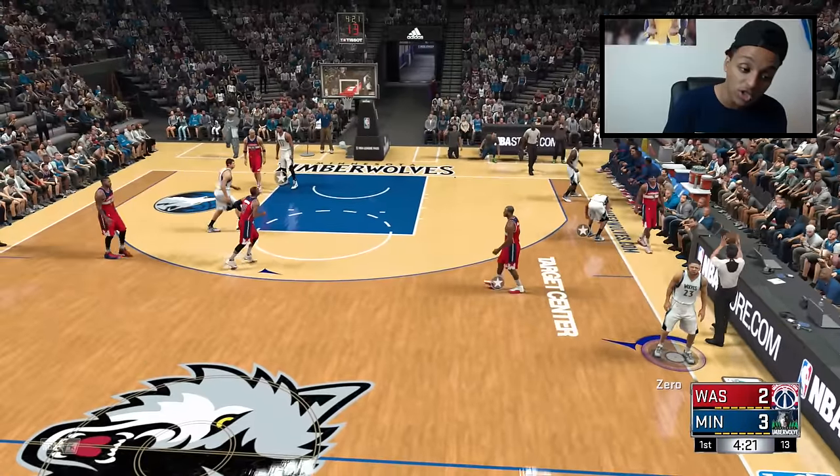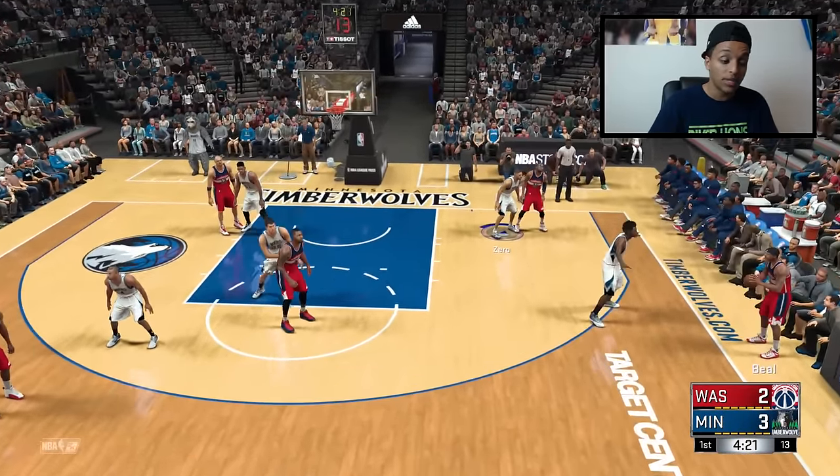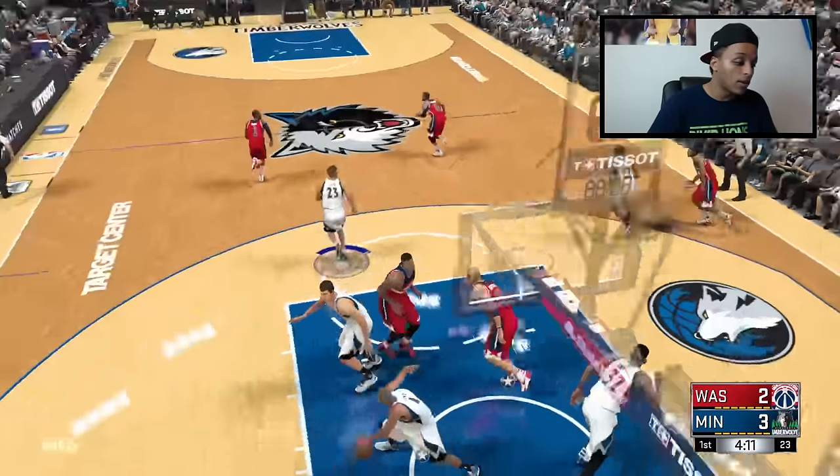On defense, make sure to double team and trap — spam Square. Eventually through all of this, you should really be double teaming, trapping, and spamming Square, and once you get around 60 steals you'll get Pickpocket. I think it's around 60 — that's how much it was for me.